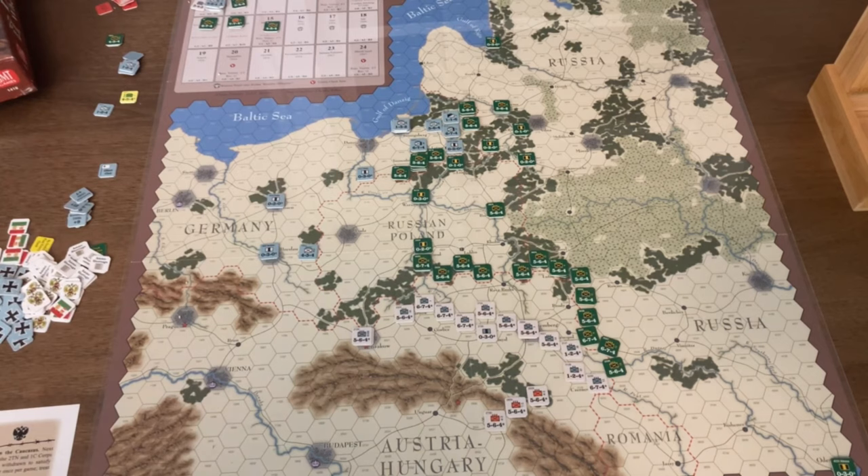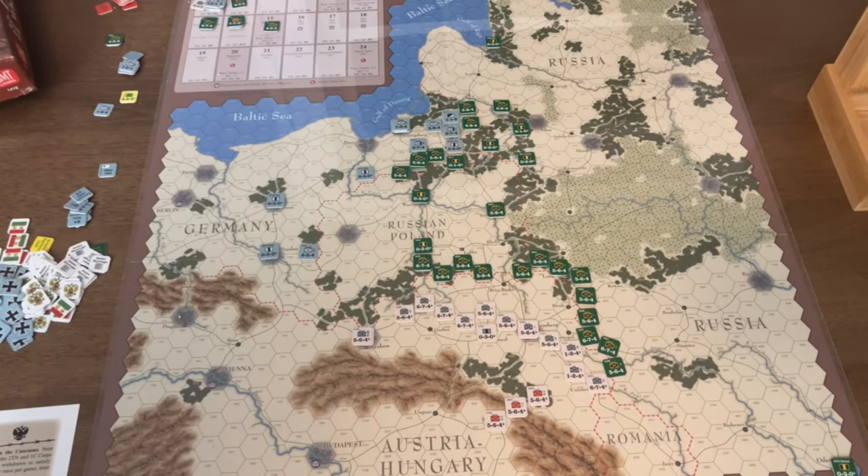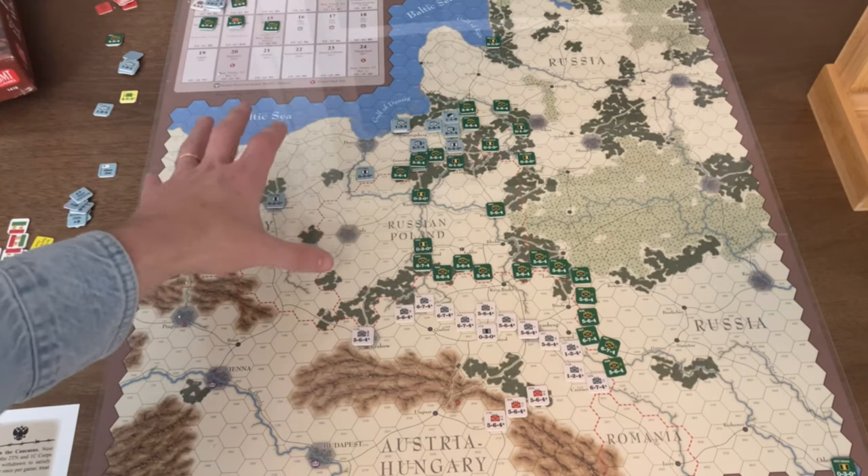When people think of popular depictions of the First World War they obviously think of trench warfare and the Western Front. But interestingly, on the Eastern Front — because of the vast expanses — while trenches were certainly built and used, they were not used at the same density and scale as on the Western Front. The German forces on the board are rather meager because their hope was to knock out Britain and France first and then pivot east.